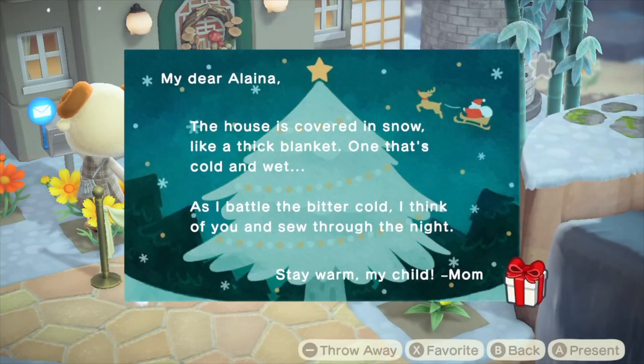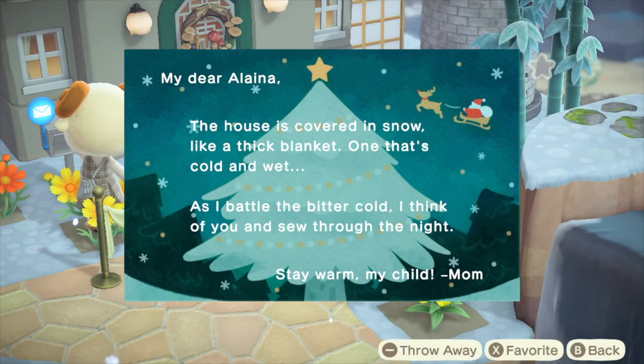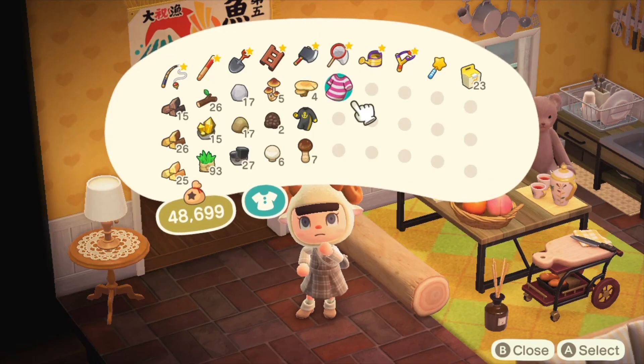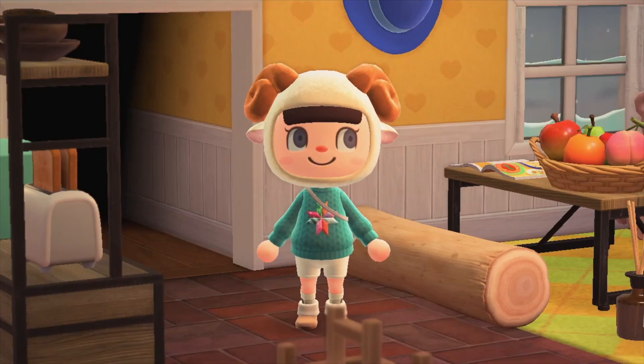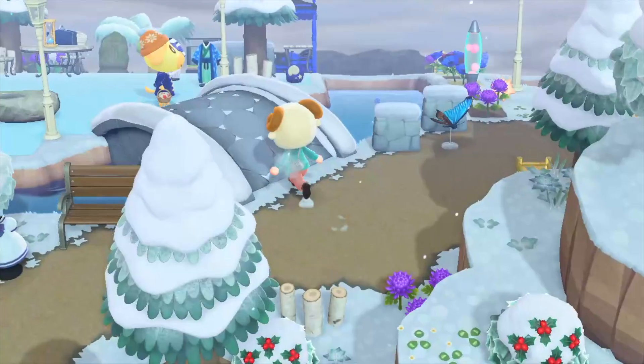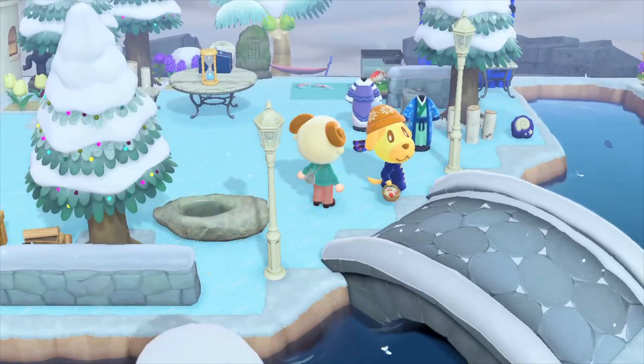After you log on and see all the cute snow everywhere, you should check your mailbox because you'll see that you got a letter from your mom. Every once in a while your mom will send you things, and this time she sends you a really cute sweater — it's called Mom's Hand Knit Sweater.